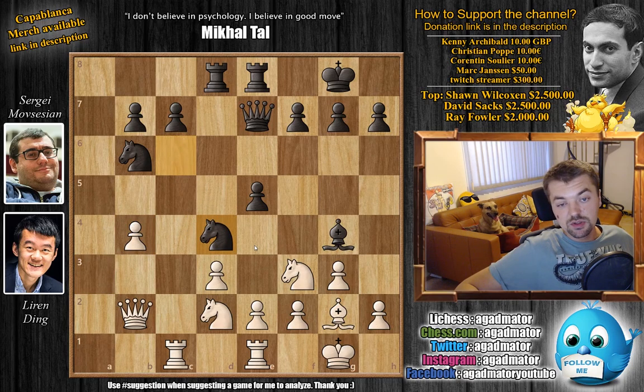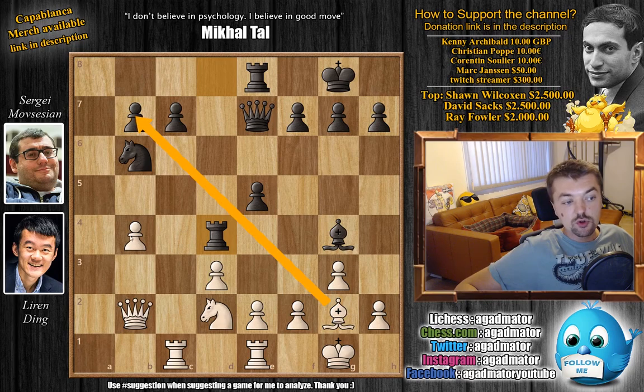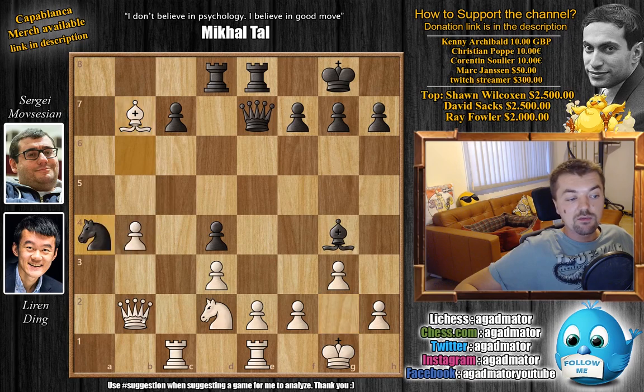With knight captures on d4, Movsesyan gives up the pawn with e captures on d4, allowing Ding to capture the b7 pawn. Somewhat more logical would be rook captures, as now if bishop captures on b7, you can also capture the pawn on b4, as the queen is also protecting that. But Movsesyan will grab that pawn later. He prefers e captures on d4, which puts a lot of pressure on the e2 pawn as it's now a backwards pawn. Ding accepts the present with bishop captures on b7, and now knight to a4, attacking Ding's queen, but queen to c2.